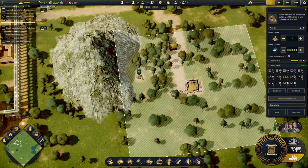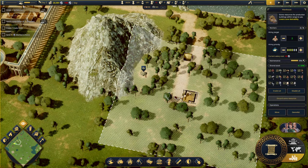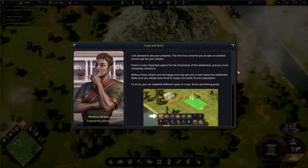That's a lot to manage. Before we do anything, we want to assign two people in the warehouse and in the logging camp. We want two in the logging camp and two in the stone quarry.